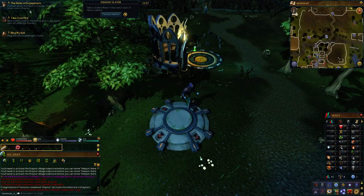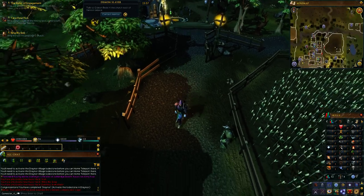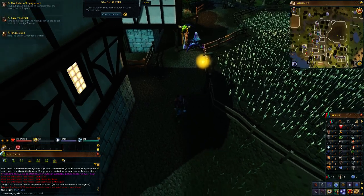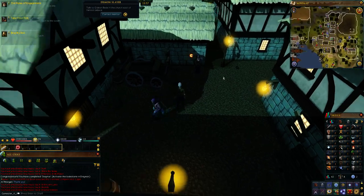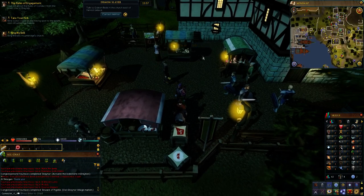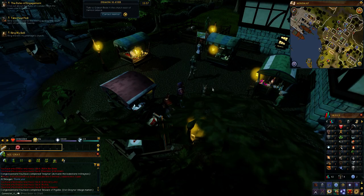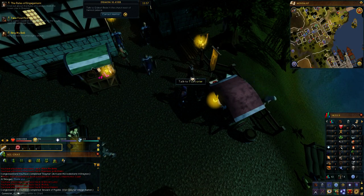We want to head south now to find the town crier in the market square. There's the timer already. There's also 'Beware of Pigzilla,' which was another item we needed to do. And here's the town crier — we'll talk to him in the next episode. Wherever you are in the world, God bless you and keep you safe. Thank you for watching and have a fantastic day. Goodbye.